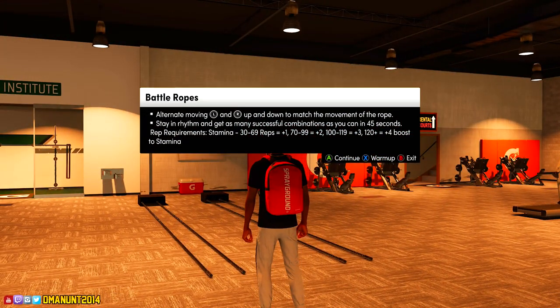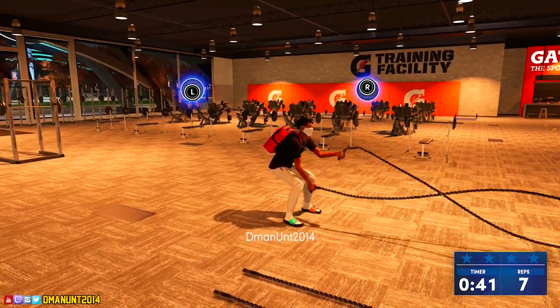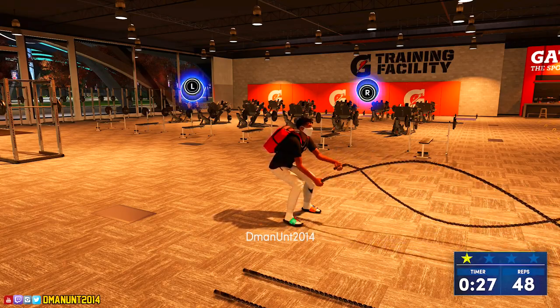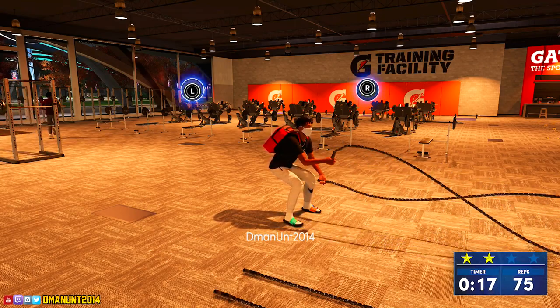Next up we have the battle ropes, and the battle ropes are still easy to do - that's what this video is about, the easiest drills in my opinion. On the treadmill you're just pressing the triggers; on the battle ropes it's up and down on the left and right stick. Really simple.